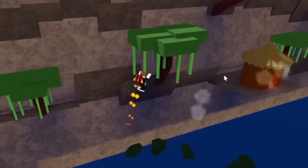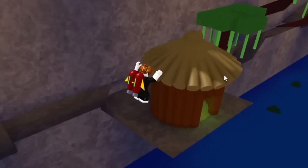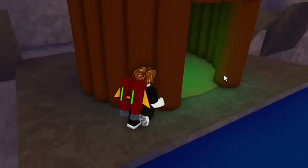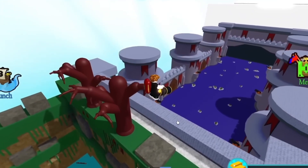For the Worthy One plushie, go over and shoot the cabin on this stage with a cannon or a hand cannon — it literally doesn't matter. Go inside the cabin and you'll see the Worthy One plushie right there.